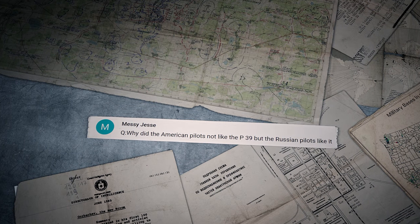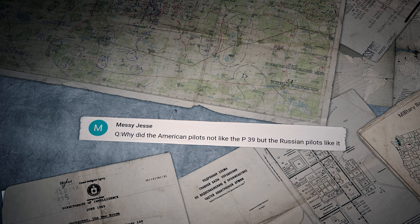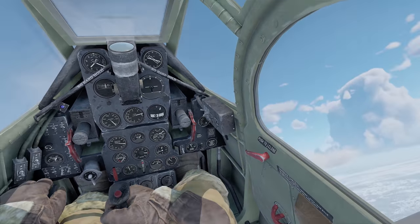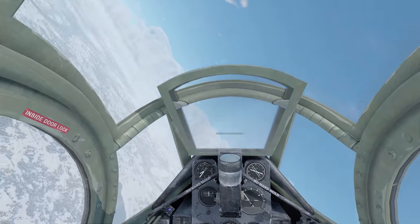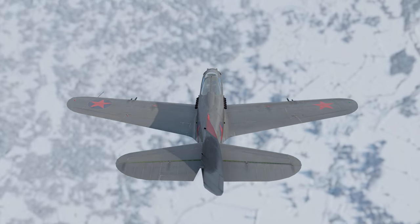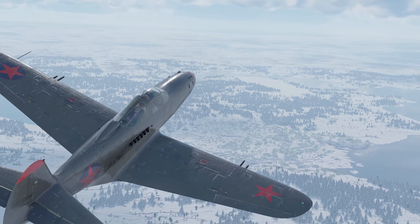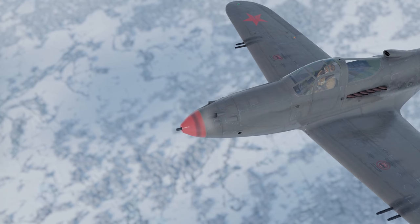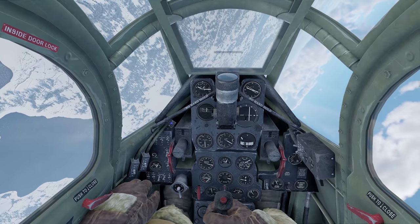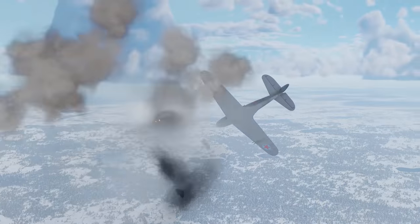Messy Jesse asks: why did the American pilots not like the P-39, but the Russian pilots liked it? There are a few factors to consider. First, the P-39 was hard to control, prone to getting into a spin too often. The Soviet pilots, however, were used to such difficulties since many had experience flying the I-16 fighter, which was equally disobedient. Imagine their emotions when they got a plane with higher speed, a better 37mm cannon, and even a radio! Second, the Americans were used to fighting at higher altitudes, where the P-39 was inferior since it had no turbocharger.